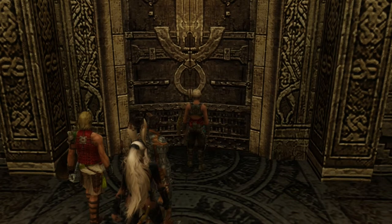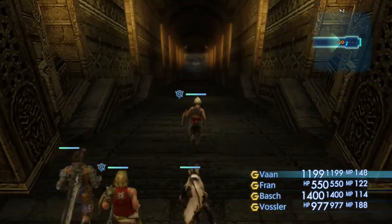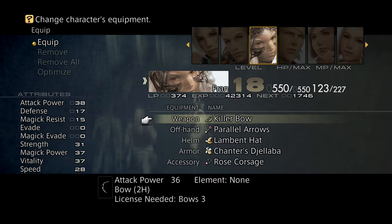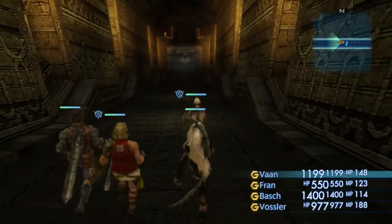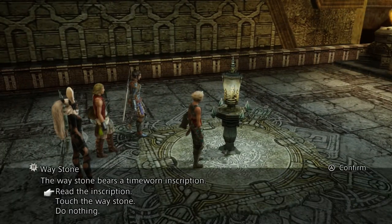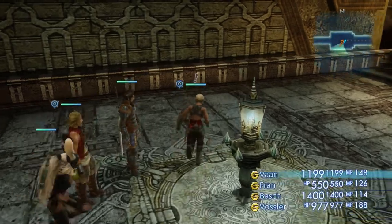Now let us continue on past this ancient door. Chamber of First Light. Let's see if we can get the Dawnshard. You have a better bow available — let's go ahead and put that on. Another waystone here, but this is a one-way trip back to the Hall of the Destroyer. Not ready to go back there yet.